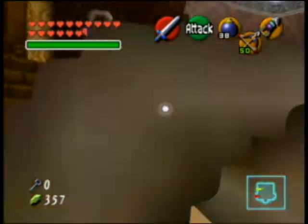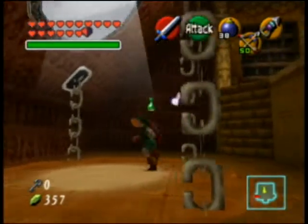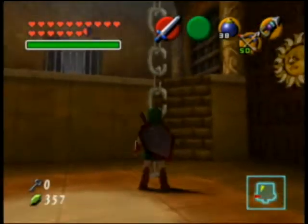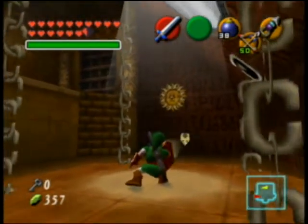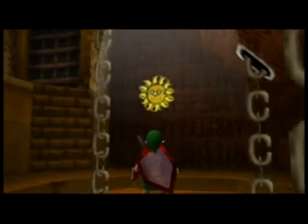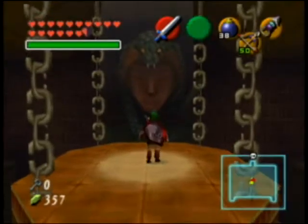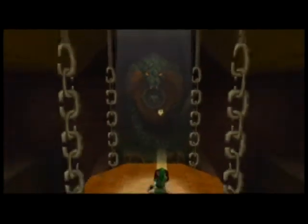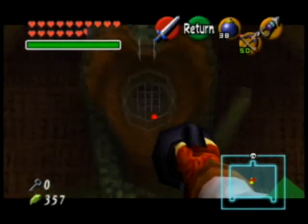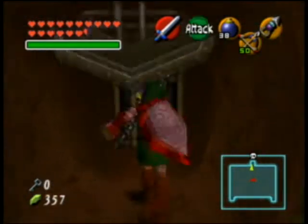We're greeted by the wonderful Flying Pots. Stare in this direction. We are lower down — over here, of course. We take our mirror shield and just point it at it for a little bit of time, and it crumbles away, revealing something we can longshot to. Longshot to it, it opens up.